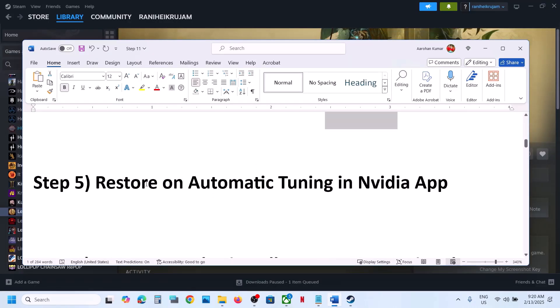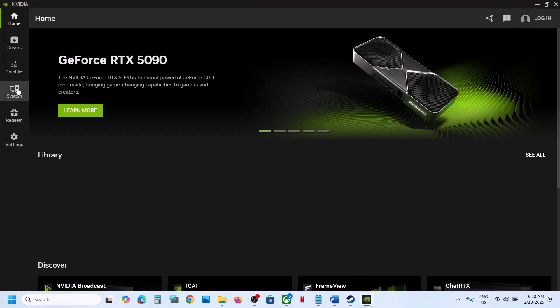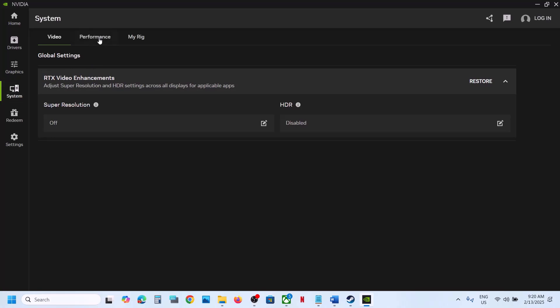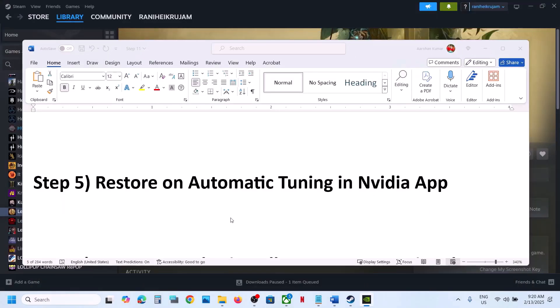The next step is to restore Automatic Tuning in the Nvidia app. Open the Nvidia app, go to System, then go to Performance. Here you can see Automatic Tuning. If the Restore option is highlighted, click Restore, then launch the game and check.